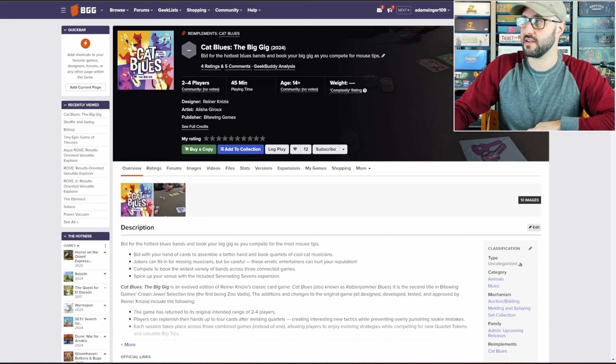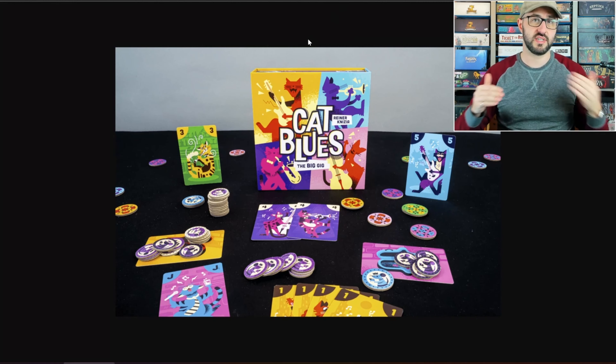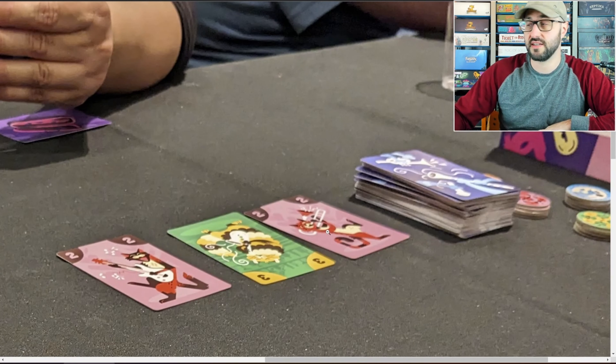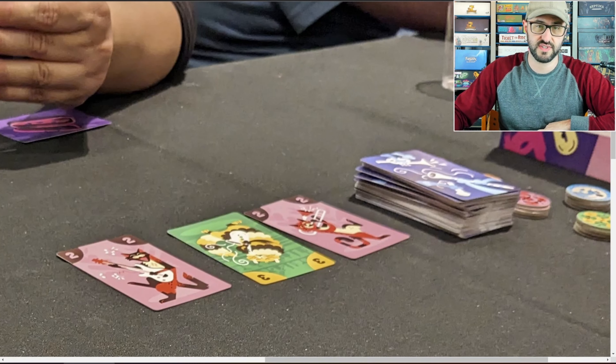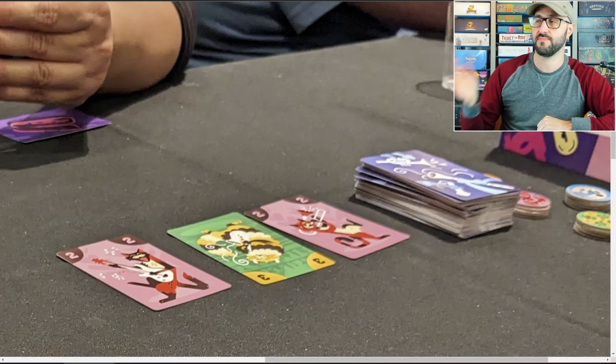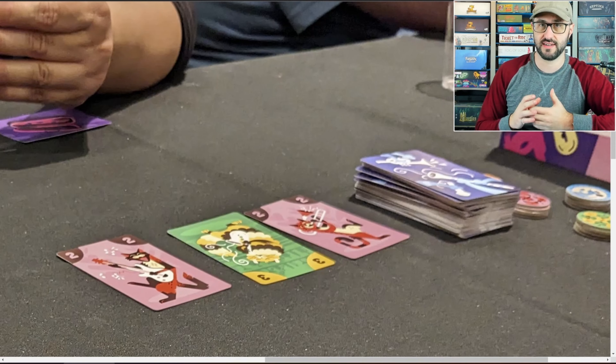This is a competitive card game where each player starts with a hand of cards. Players take turns revealing cards from a shared deck until either two cards of the same value are revealed or a joker card is revealed. At that point everyone stops, and players take turns bidding on that pool of cards in order to try and take them into their own hand.